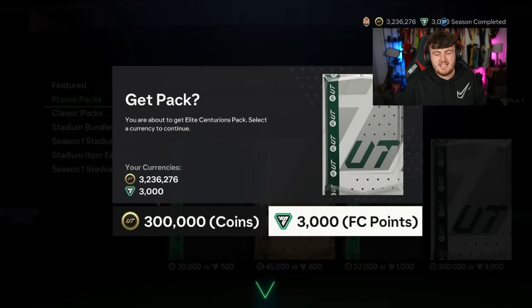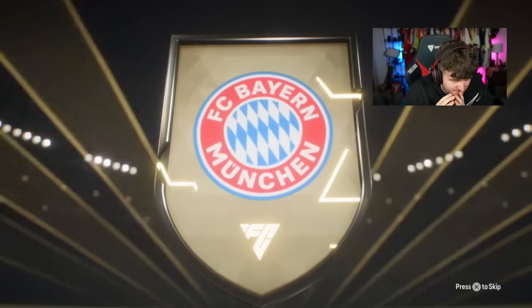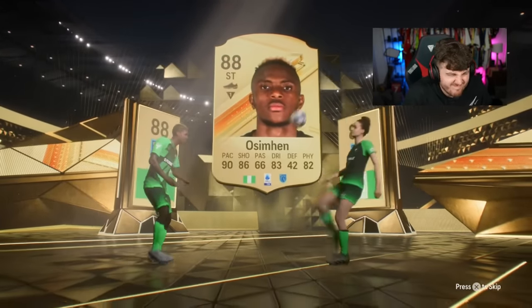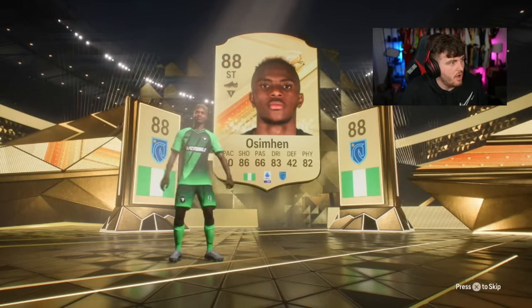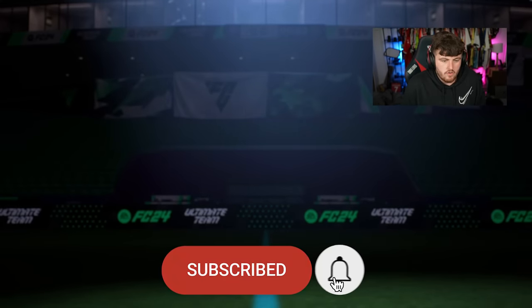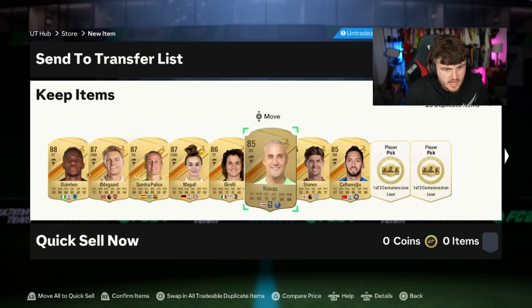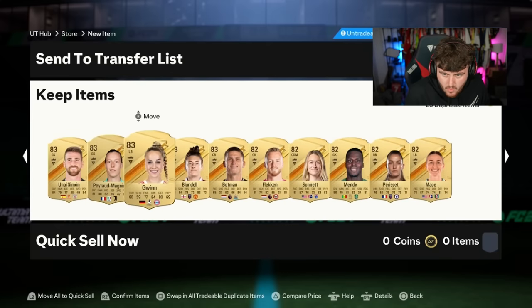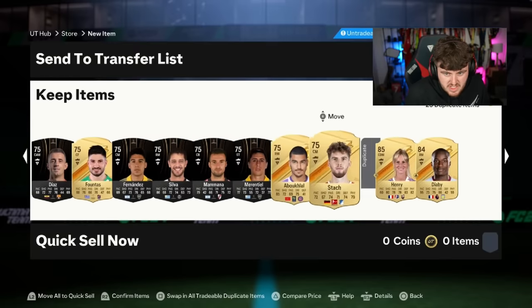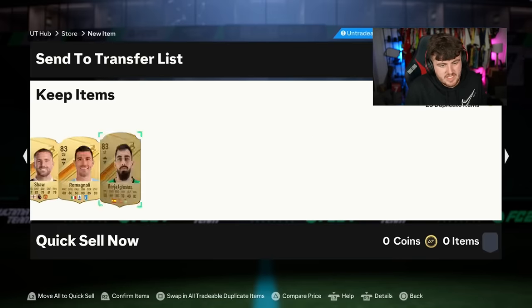Here we go, next one — let's get another Centurions. Who's going to be the front players? Don't be a Musiala again. It's Magl. Second player — Osman? I keep thinking Osman's expensive because he was at the start of the game, but he's just not — he's actual fodder price. He's 88 rated fodder price already, it's crazy. Dangler Centurions please. Sandra Panos. We get five walkouts again. Nothing at the back, sadly. Got Diaby there as well — not amazing. Five walkouts but aside from that, not amazing.